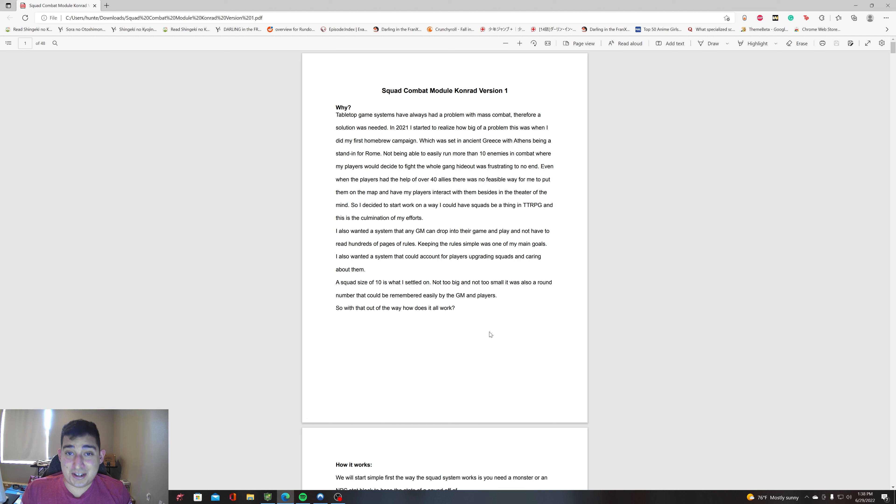I needed a system that would let me have, if I wanted 40 legionaries, four initiatives to keep track of while still retaining their stats. That was very important — to retain their stats while being able to do this. That's why I decided on a squad size of 10. It's a compromise number. Even modern day squads are usually 8 to 12, so it's a pretty good number.